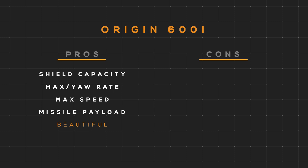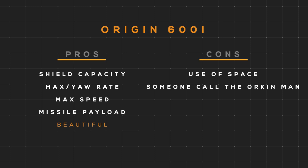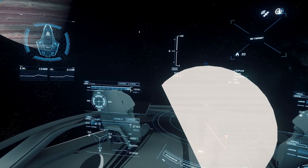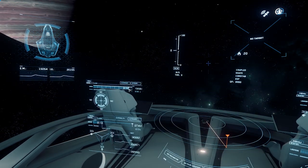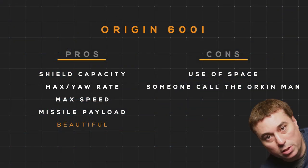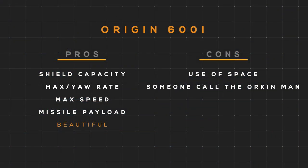Its cons are that its use of space could have been better. Its 40 SCU seems a little low for a ship this size, and it may have been cool to see an included snub fighter. It's riddled with bugs — you have a homicidal bedroom, elevators are bugged sometimes so it's best to exit through the cargo elevator, and the white sphere in the middle of the MFDs is blinding, although there is a fix: just reduce your shields down to 90%. Why? Because alpha, that's why.